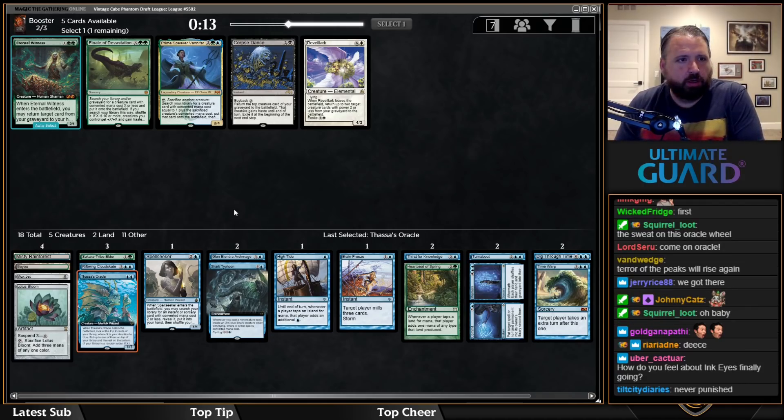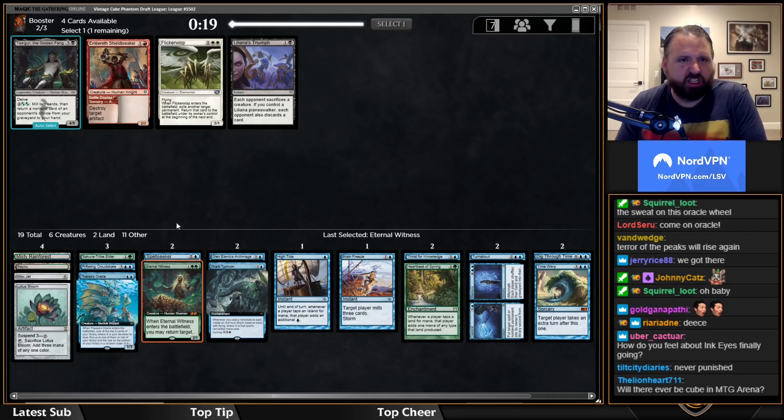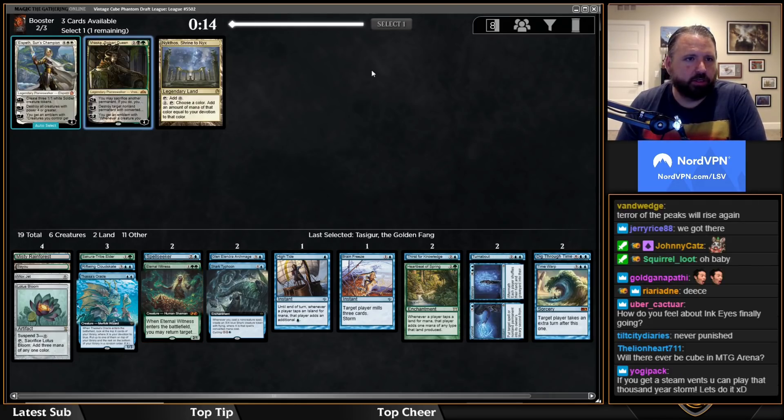I'm going to take Eternal Witness. I actually like Finale in decks that need win conditions, but this deck's win condition is pretty well set up. I'll take Tasigur.